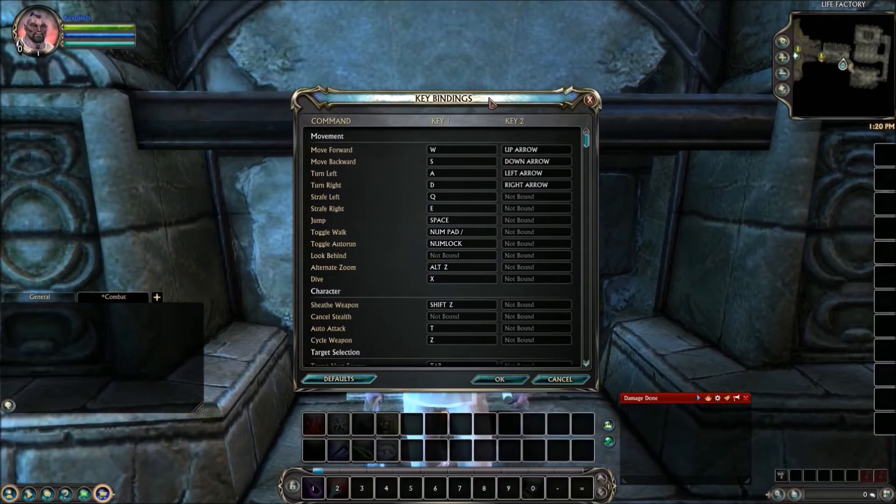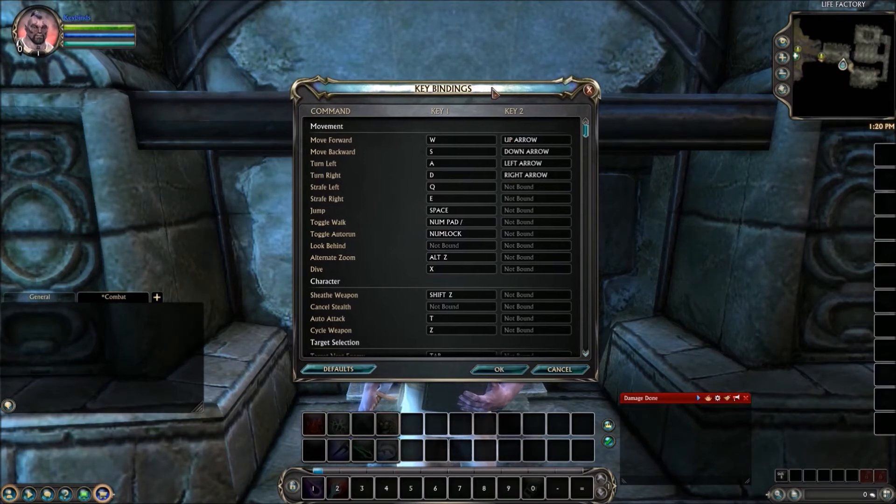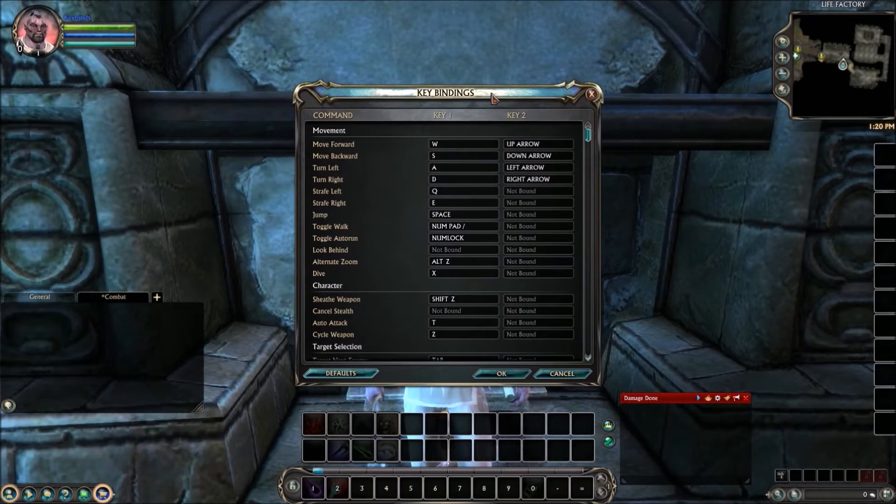Let's talk about ergonomics for a second. The main reason you're going to be adjusting your keybindings is so that you can hit buttons easier on the fly. Right now if you have to hit buttons like 8 or 9, you have to take your hands off WASD — which is the default movement keys — and sometimes you have to take your eyes off the keyboard to make sure you're hitting the right key. We definitely want to avoid that when you're in a raid or something with a lot going on.